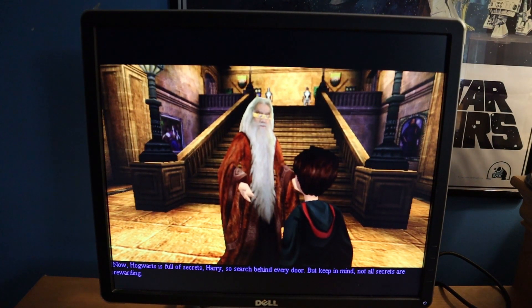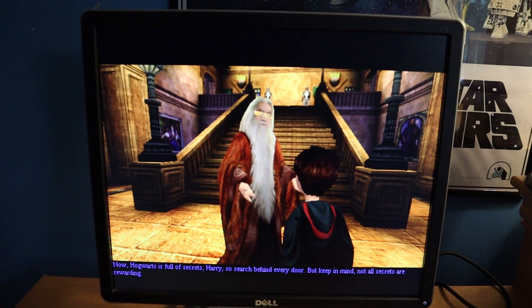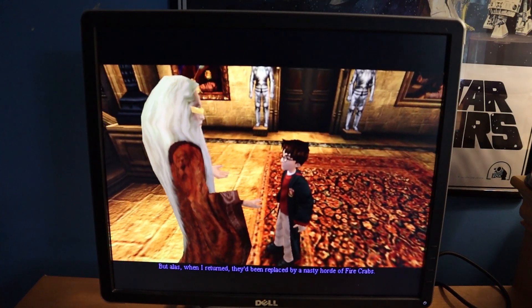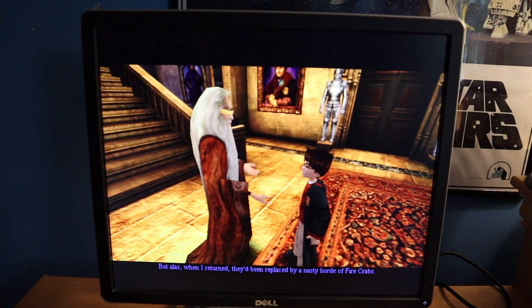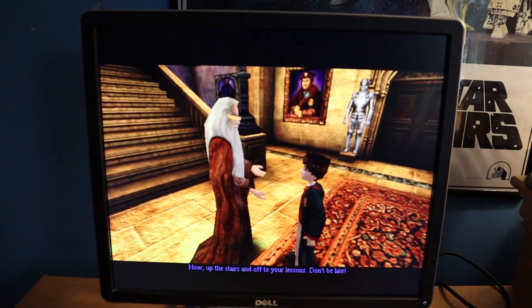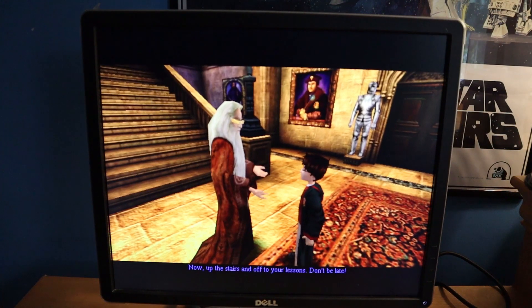What is going on with Dumbledore's eyes? Is he wearing some kind of special sunglasses? Must be some kind of graphical glitch. But alas, when I returned they'd been replaced by a nasty horde of fire crabs. Now, up the stairs and off to your lessons. Don't be late.